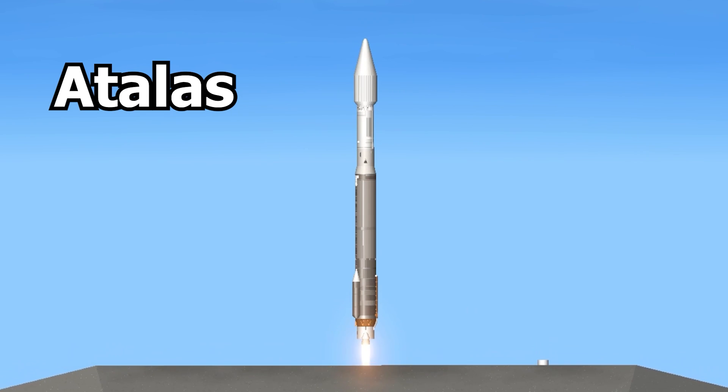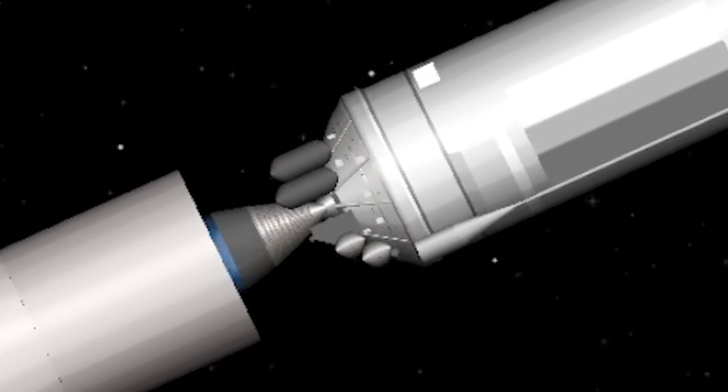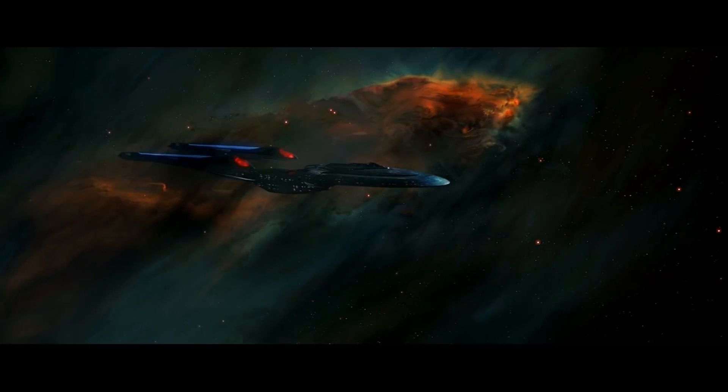Let's move on to number 27, which is the Atlas 5 401. I like the fairing details here and the second stage engine looks nice. Let's dock it to the station and move on to number 26, which is the Enterprise from Star Trek.